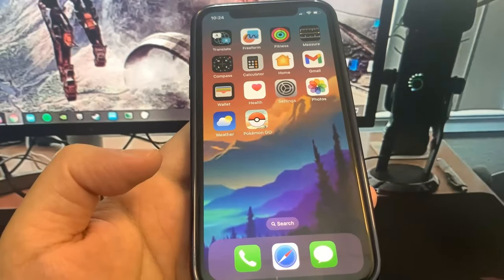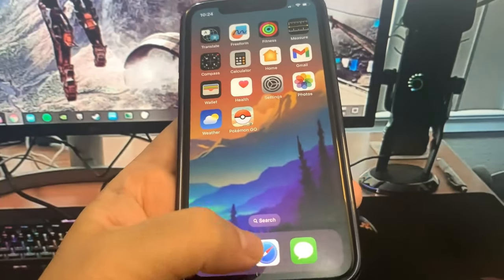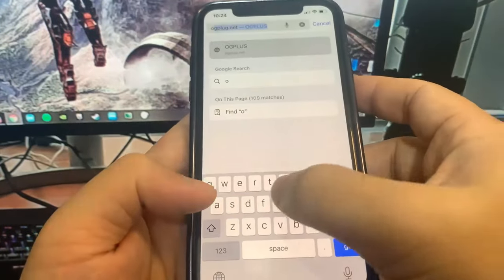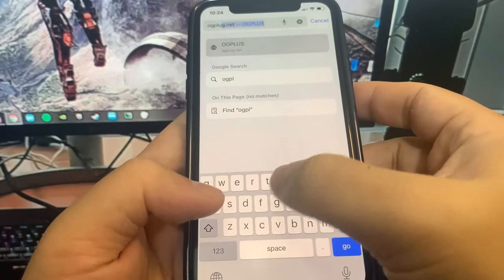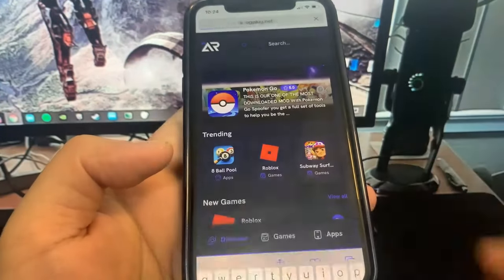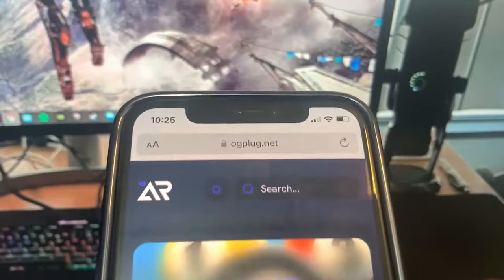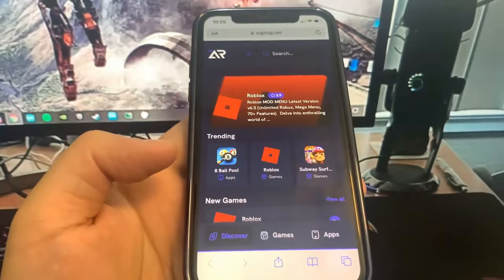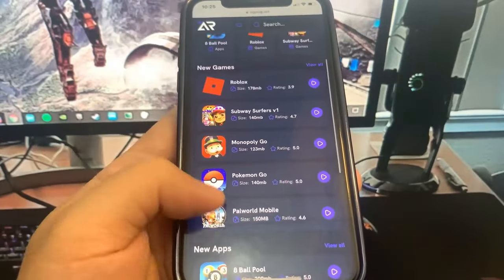If you want to download this onto your device, it's really easy. You want to go over to this website, ogplug.net. It has a ton of modded apps and games. So it's ogplug.net. Once you're on this site, what you want to do is go to the search bar and type in Pokemon Go. We're just trying to download the Pokemon Go spoofer.